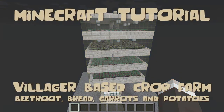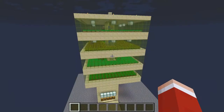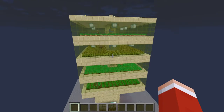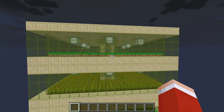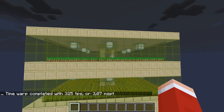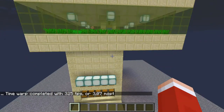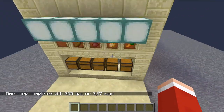Hey everybody, welcome to my next tutorial. In today's tutorial we will build a cool villager-based crop farm that works for all crops that can be found by villagers in the game. It is based on the fact that there is a villager inside and the farmer tries to share his food with him, but the water stream takes the food first and makes it drop down and into the sorting system.